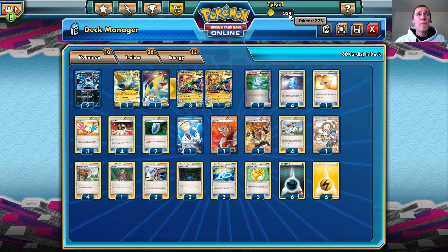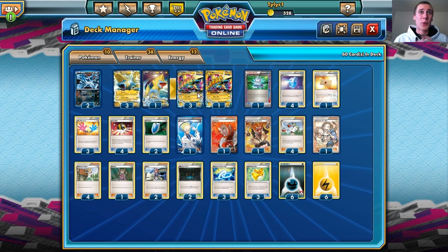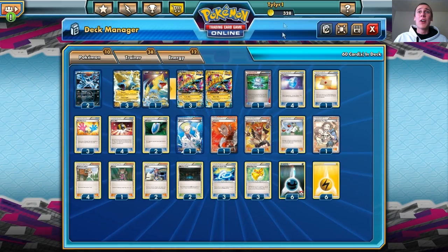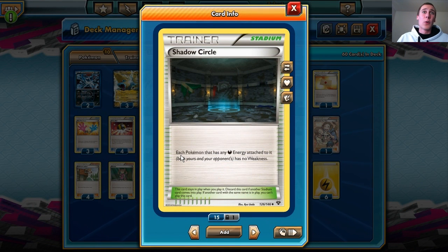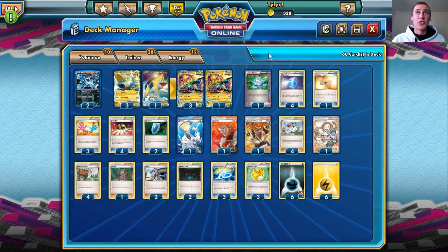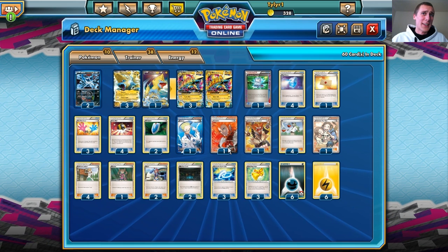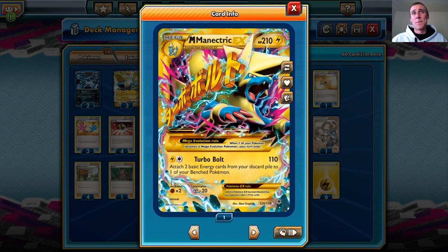That's the basic strategy. However, there are some things not going for us — the weakness here is Fighting type. So things like Furious Fist decks with a lot of Fighting type Pokemon will easily knock out Mega Manectric. We have Darkness Energies combined with Shadow Circle, which reads: each of your Pokemon that has any Dark Energy attached to it has no weakness. So if we have Shadow Circle in play combined with the Darkness Energy, we don't really need to worry about the Fighting weakness — that's just one of our strategies to get rid of that weakness.